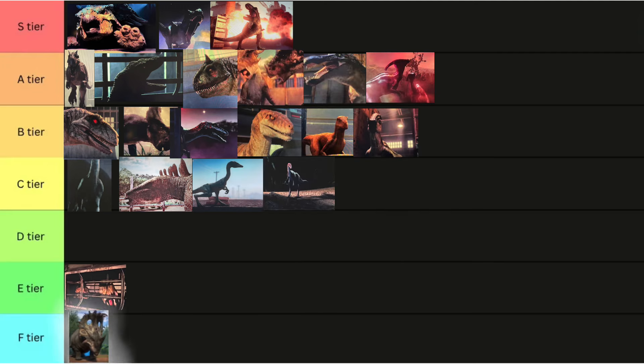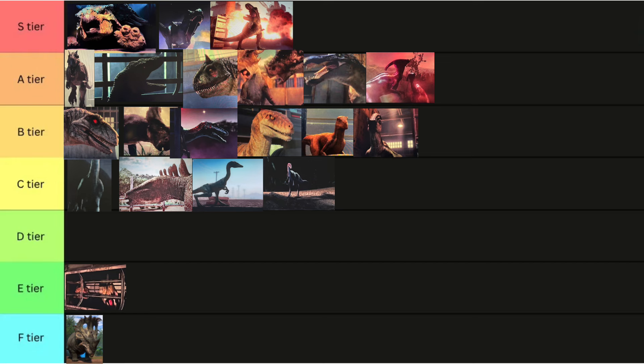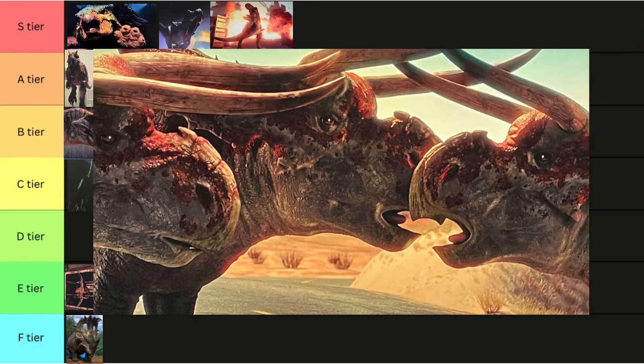Sinoceratops. F tier. D tier stands for Divide tier — this separates Acceptable from Egregious. And that Sinoceratops is Egregious. Another S tier, Nasutoceratops. I love these guys. Love the color. They look cool. I don't really love the elephant feet, but I can look past that for the design. It's not accurate, but I like it anyway.